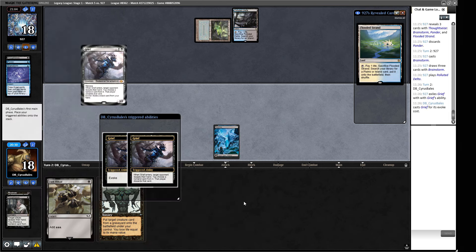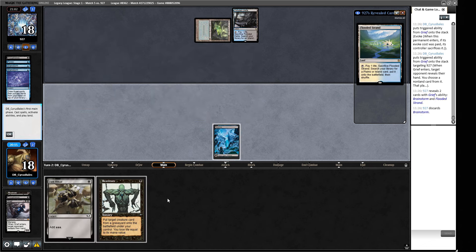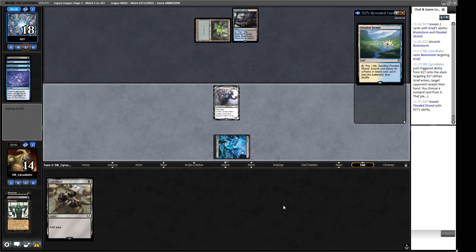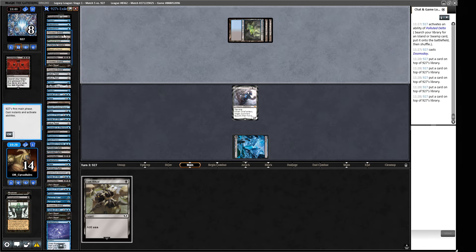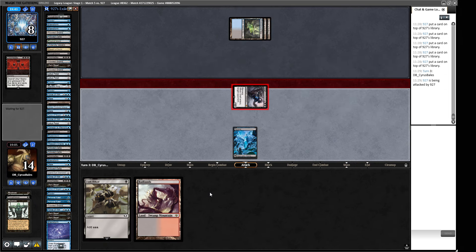A Polluted Delta rather than the fetchland we knew about — interesting choice. A Reanimate — don't mind if I do. We keep the Ritual over the Grief. Our opponent doesn't have two meaningful cards in hand to grab with Grief. We put a threat into play to have a Grief creature beating down. Our opponent could have Doomsday on top and cast it this turn, winning next turn — worst case scenario.